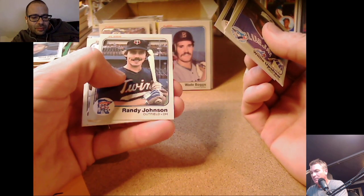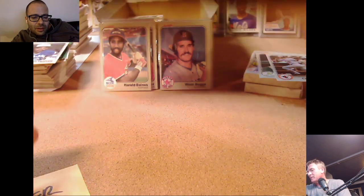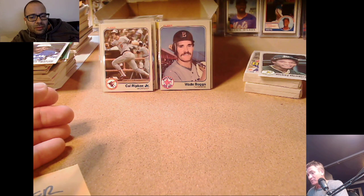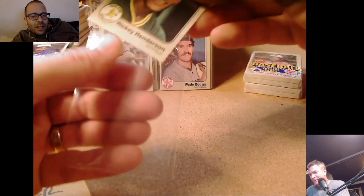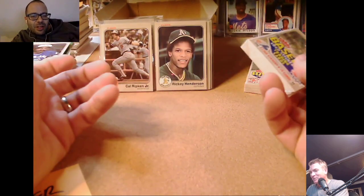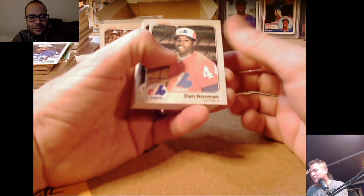Randy Johnson — not the Big Unit — and Milt May. Nice pack here for sure. Man, we're clicking with oil now. That Ripken Jr. is no joke — could be a 9, maybe a Beckett 9.5. Henderson's not too bad either, just barely off — barely. Really nice card though. Dan Norman — I don't think we've seen him.